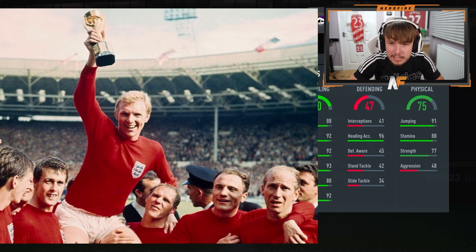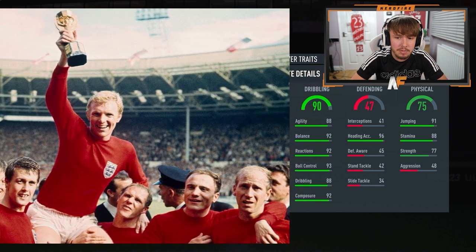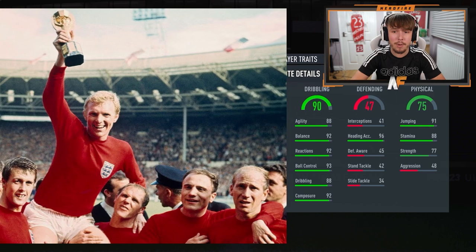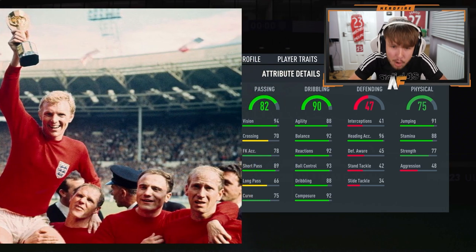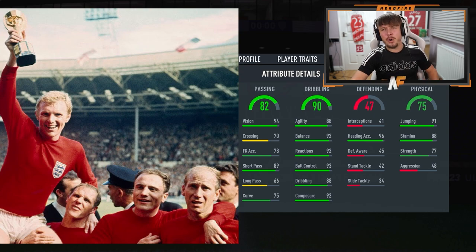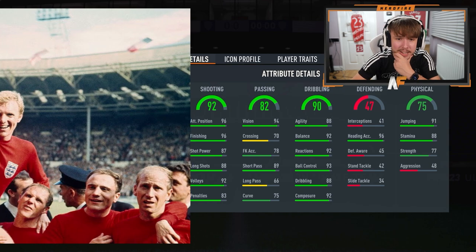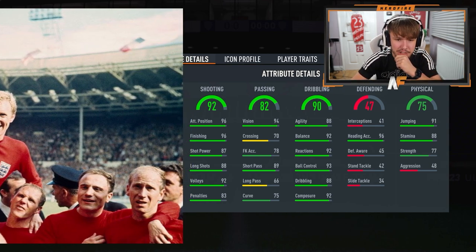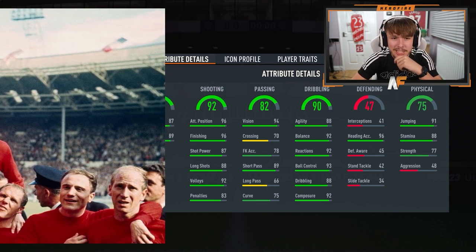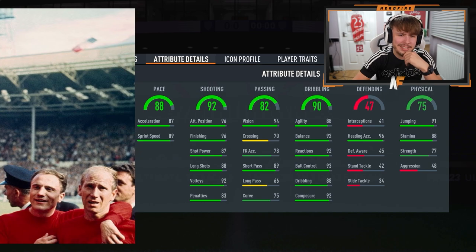Next up is dribbling — 90 dribbling, 88 agility, 92 balance, that's pretty solid. 92 composure as well. 88 passing. It's got to be like some sort of striker definitely — 92 shooting, 96 finishing, 96 attacking positioning. The pace is 88 — I don't know if that's good at all.